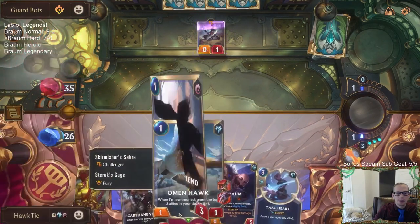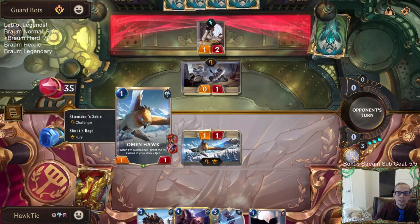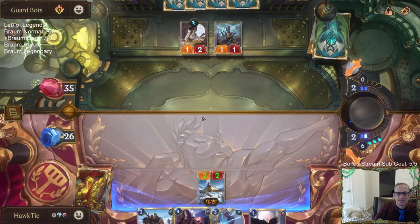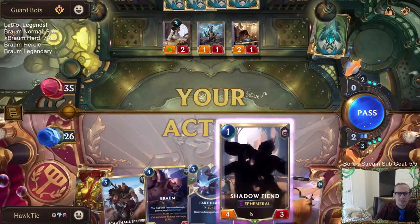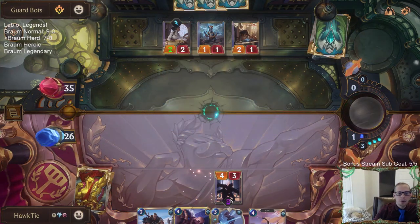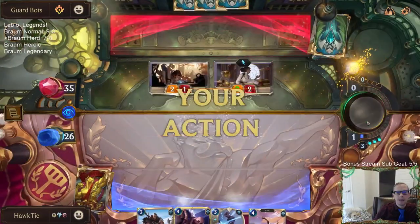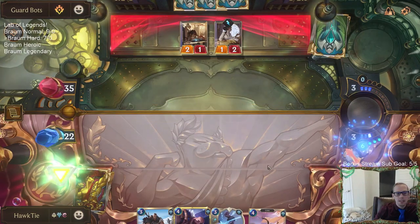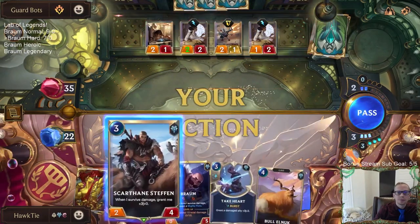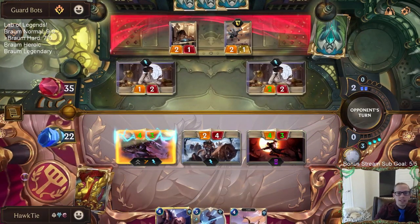We're leaving our Zeds on top so after we play Omenhawk we draw - Fury Omenhawk, make it a two-two. Fury Omenhawk with Challenger. Oh no, my poor Omenhawk is going to grow - it's going to be so good! I honestly should not be attacking here - I should just sit back and block, let them attack out. That was a bad attack. Alright here is Zed called it - after the Omenhawk, that's a four-three. Omenhawk flew too close to the sun.